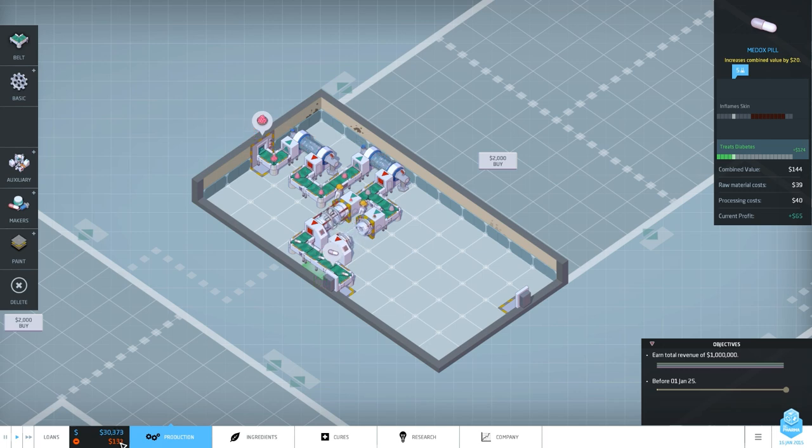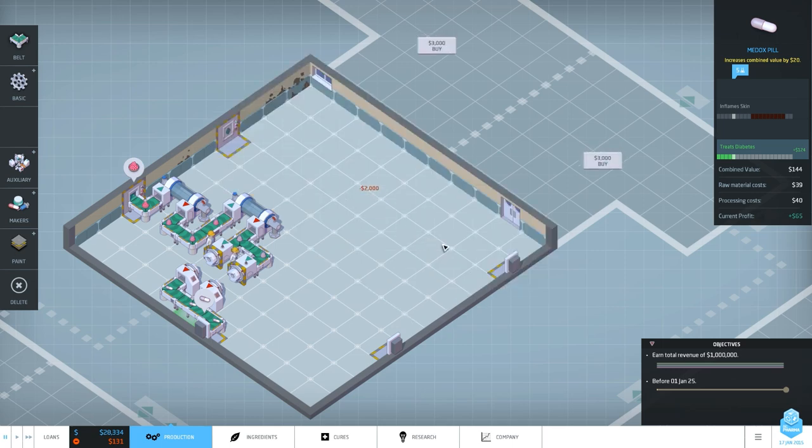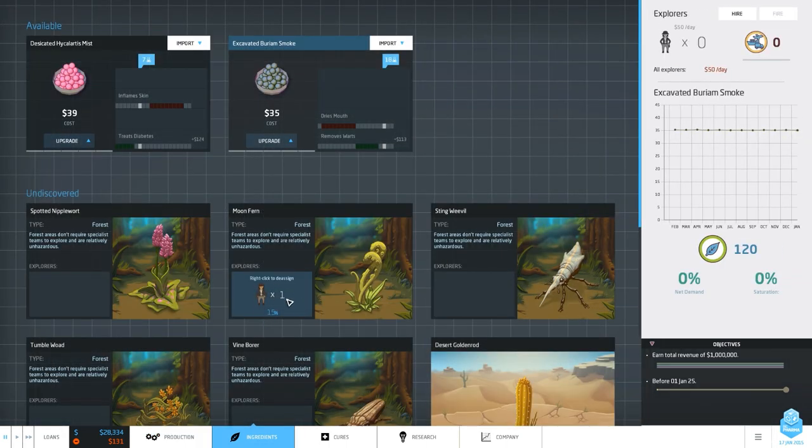We're making a bit of money - not massive amounts but we're getting there. Right now we only have this one port, which is not good. In the next room, which we can buy for 2000, we can unlock a few more ports. Let's also look at the other drug we have while our research team is in the jungle. We have Excavatum Buriam - it has a base concentration of 18. It would remove warts if it were between 11 and 16.